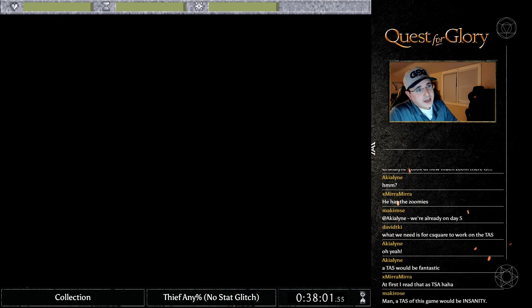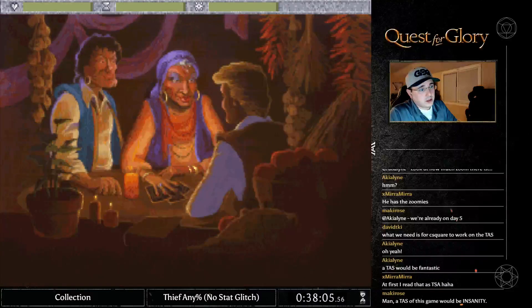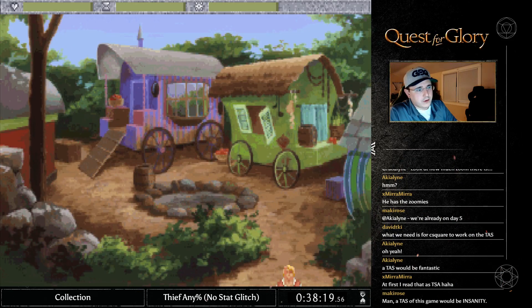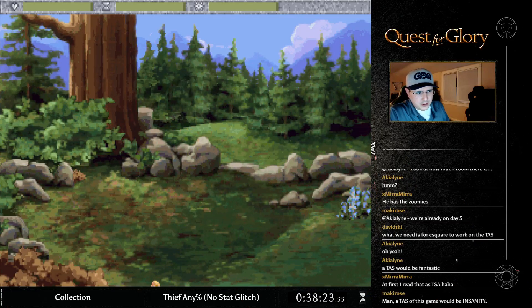We do our little dance here and move over to the next day. We're not done with the gypsies yet — we have to go in and talk to them two more times to learn about a special spell: the Rana Staff Destiny spell, which is a trigger to free the little girl later in the game.